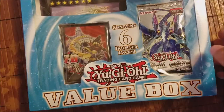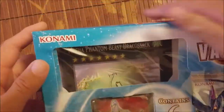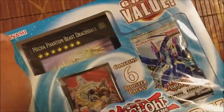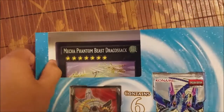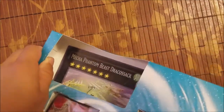So we have our value box here and it has a Mega Phantom Beast Draco Sack — yes, that is right. And then it has 70 sleeves, which is pretty cool, and six booster packs, which should be fun to open. The main thing in this box is really to get those Ghost Raiders — these are probably the best cards in the box, in the booster packs. Ghost Raiders, we know those are worth something.